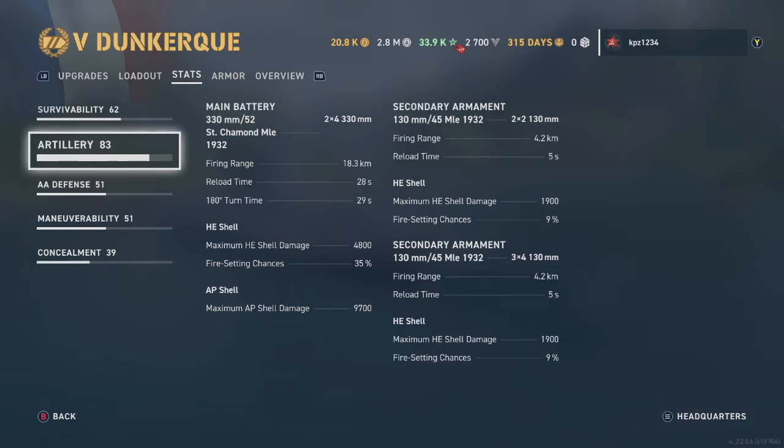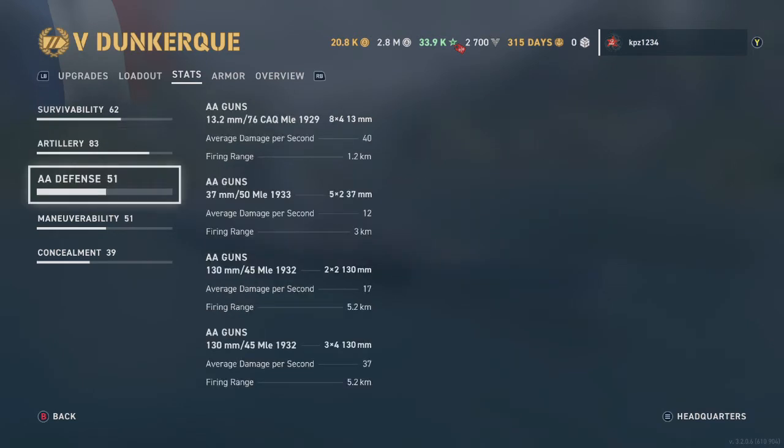Even with my super reading glasses, I can't see the HE shell damage clearly — looks like 4,800, with a 35% fire chance. The AP shells do 9,700 damage. All of that secondary armament faces to the rear, like the Jean-Bart and the Richelieu, so that's only good if you're being chased by a destroyer.